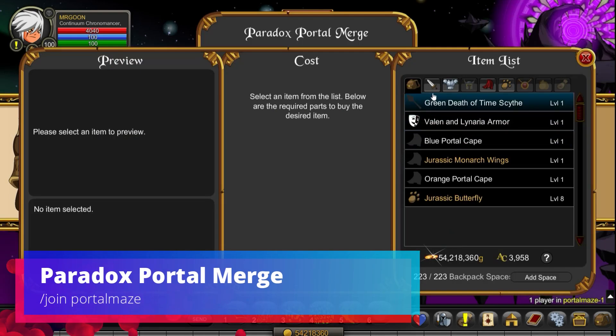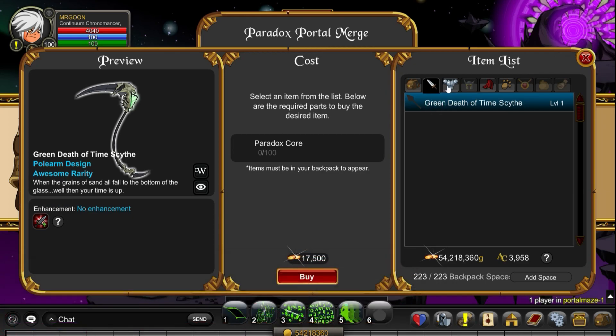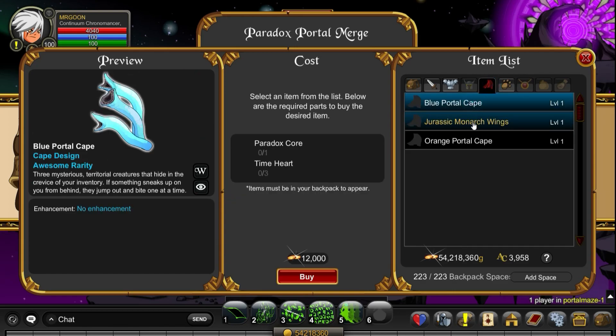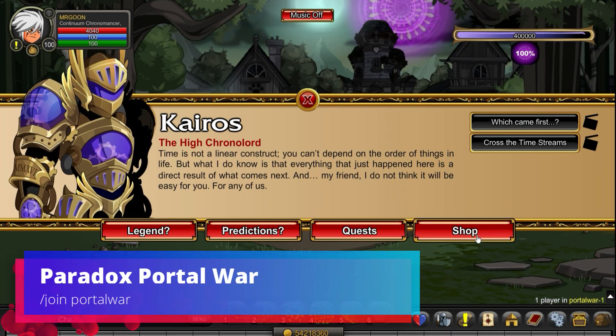Our next map is Join a Portal Maze for the Paradox Portal Merge. This one has got a really nice scythe. Now I'm just a fan of scythes so I'm probably slightly biased towards it. There's not overly many items within this shop but it's one of those things that if you potentially see a particular item here that takes your fancy, maybe you're going to go along and grab it.